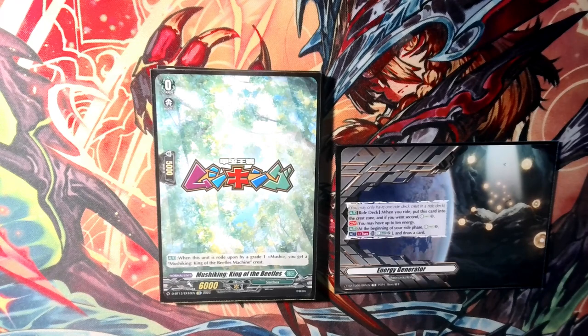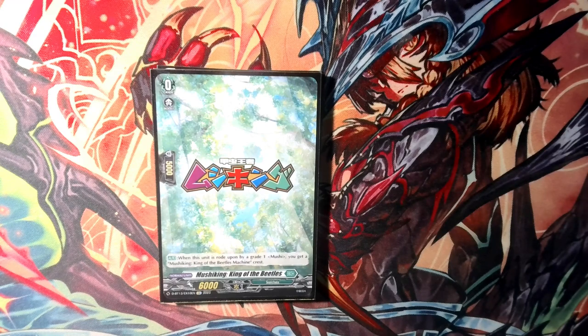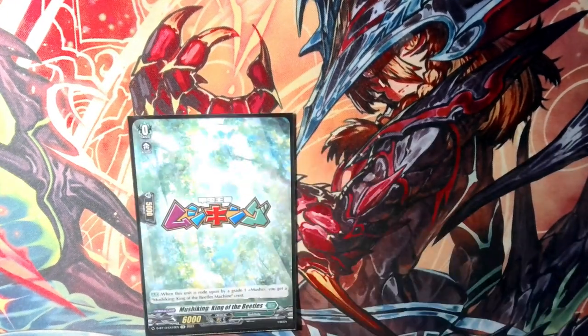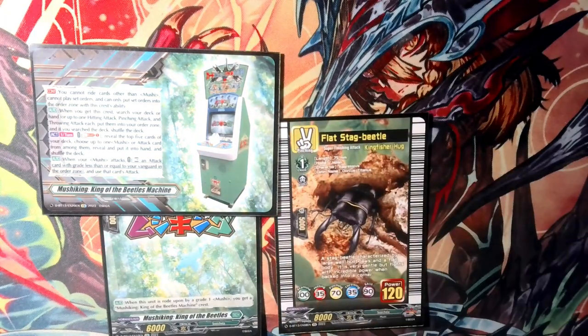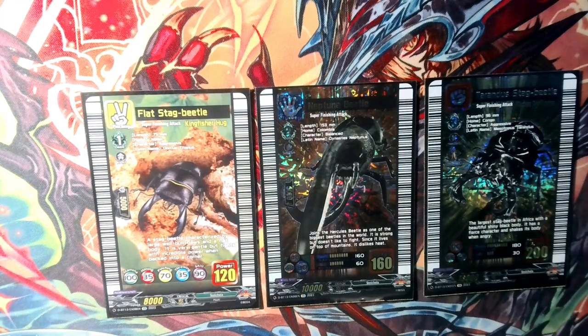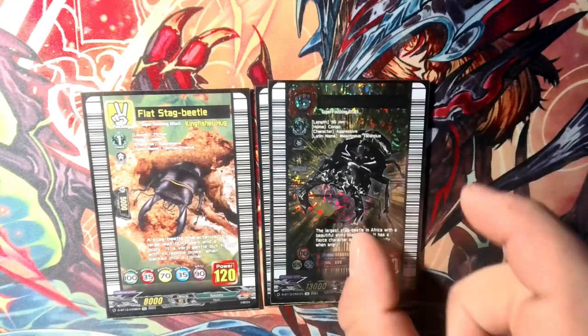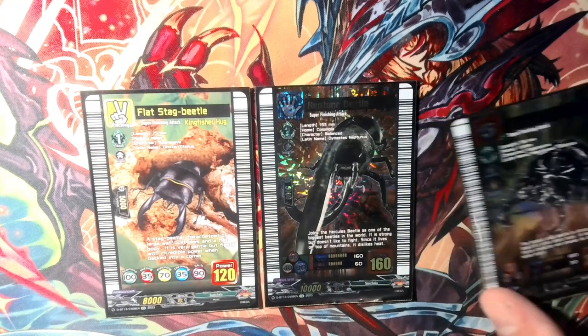Now that we're done with all that, time for the actual deck profile. As you can see, we did get our starter decks and will probably use this Friday. Moving on with the ride line: obviously the starter with the crest, and the grade 1, 2, and 3 beetle. It doesn't matter too much which ones you pick. I only picked this specifically because the grade 2 can use the throwing order if need be, and the grade 1 can't really do anything. You can play rock, rock, rock or scissors, scissors, rock — all that matters is this beetle as your main vanguard. These two could be whatever you want. Pick your favorite beetles.